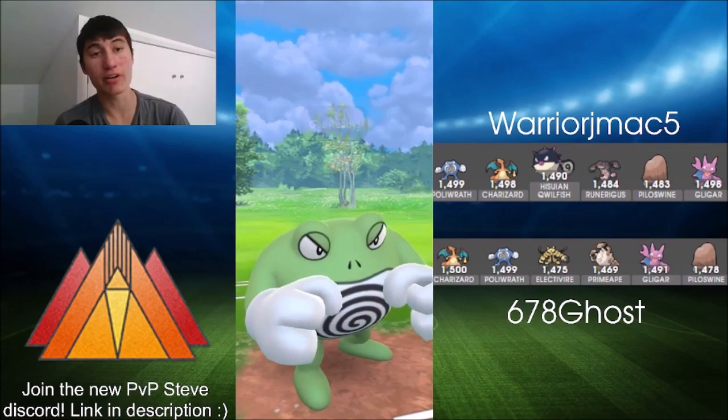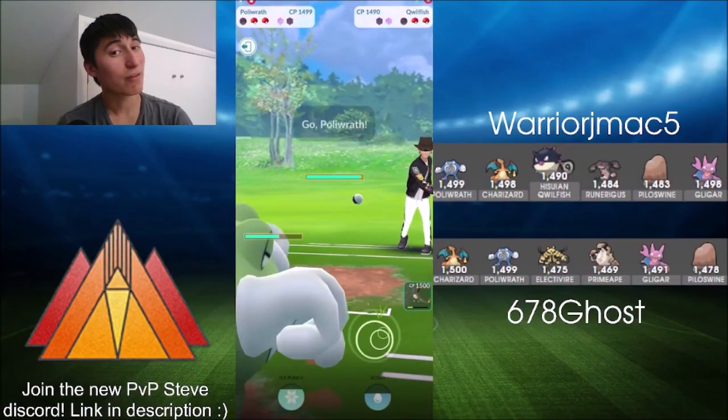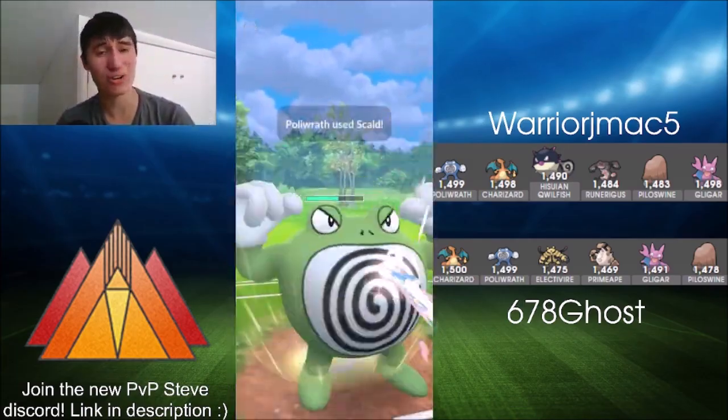Bringing in Poliwrath to soak up a bit more damage from Quillfish. Quillfish is being pushed to throw the high energy Shadow Balls here rather than the baity Aqua Tails — against Charizard you'd just be throwing Aqua Tail, be a little bit quicker and deadlier. Burning the first shield on Shadow Ball, throwing Ice Punch to bring it down. Really low health Quillfish still hanging on, but here comes Poliwrath — and this is where the Ice Punch Scald moveset may come to hurt Ghost.